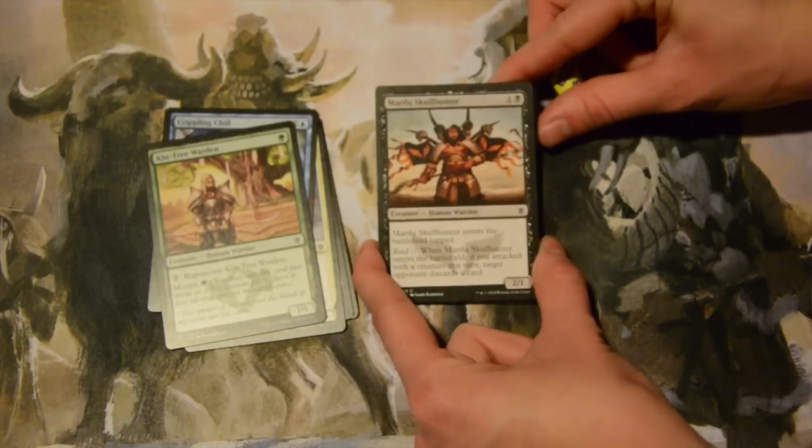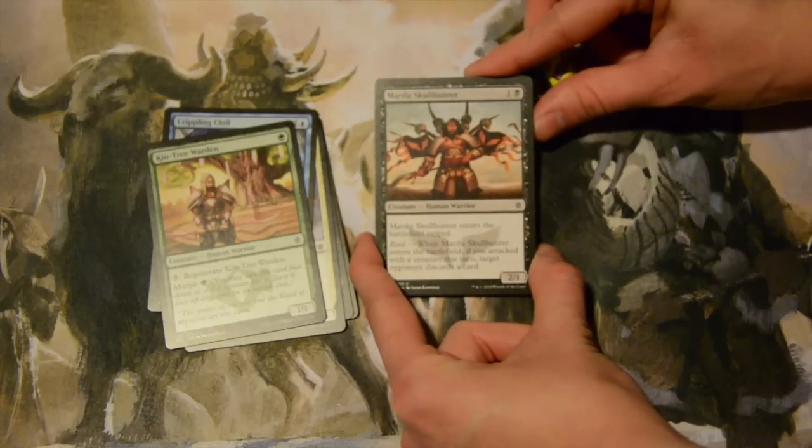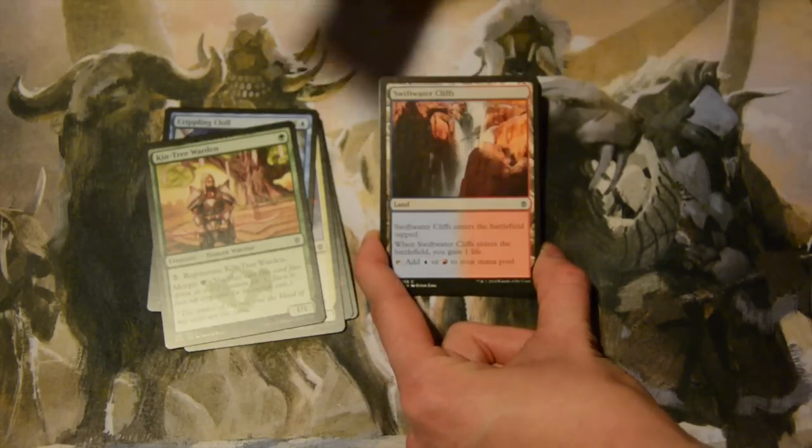Mardu Skull Hunter — two mana, one colorless and a black, for a 2/1 human warrior that enters the battlefield tapped. It also has the raid ability, so if you've attacked with a creature that turn and it enters the battlefield, your opponent has to discard a card.